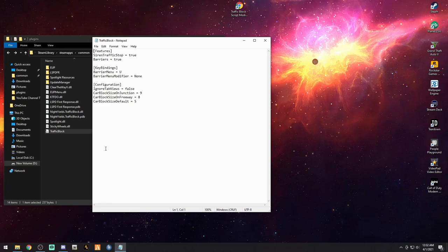We're going to look at the INI settings. There's a siren traffic stop option — we're going to keep that on. We're going to change the barrier menu key. I'm going to delete the U and put in the R key — capital R — right there. If you have Ultimate Backup hooked up to your U key like I do, you'll want to change this. Once you change anything, go to File, click Save, and exit out. We are all set.